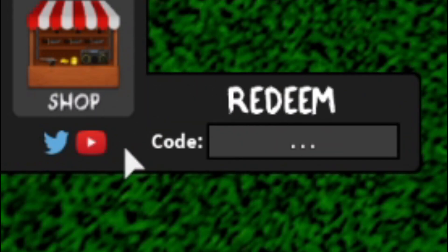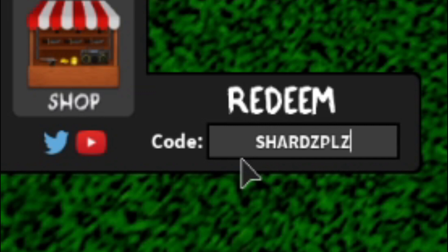We have the code 'vapor' — enter that one, and as you see it's redeemed. Then we have the code 'shod' — enter that one and hopefully that one redeems.